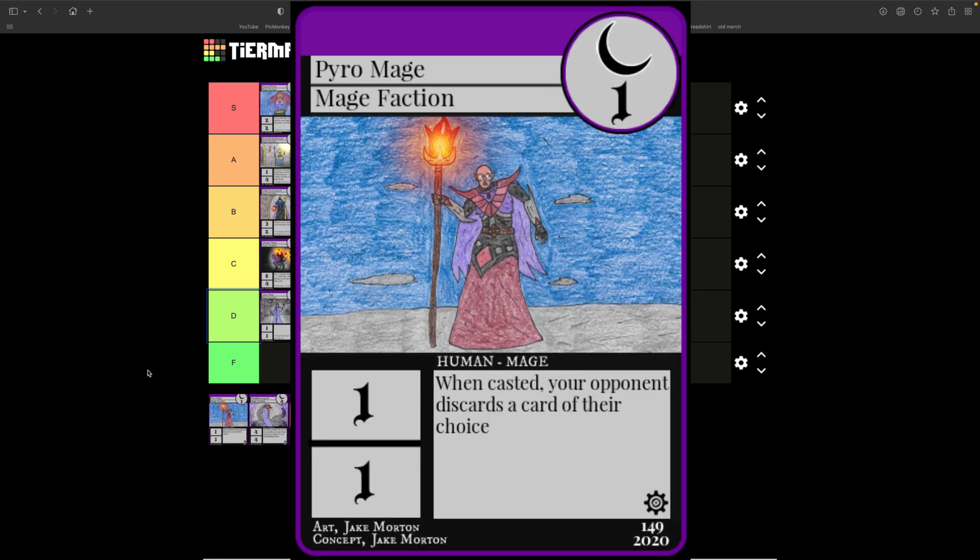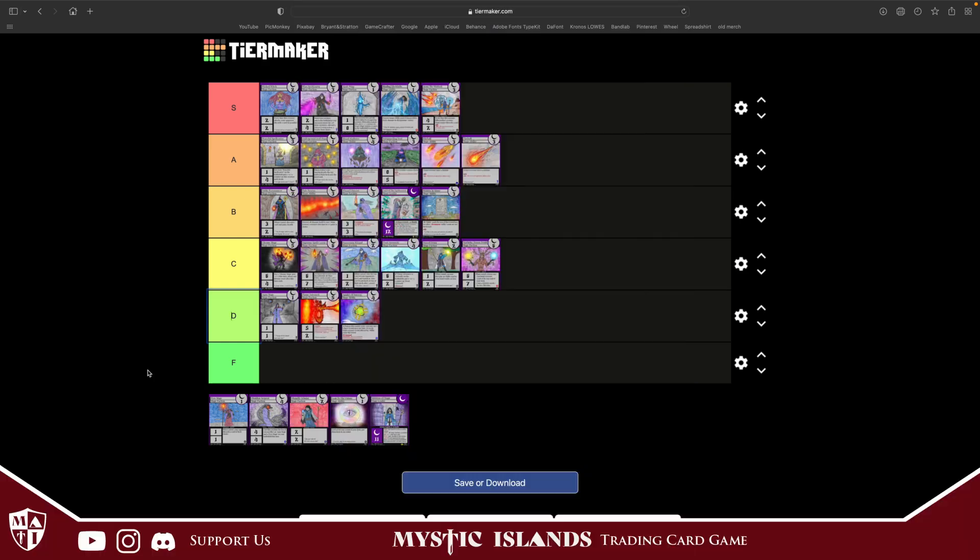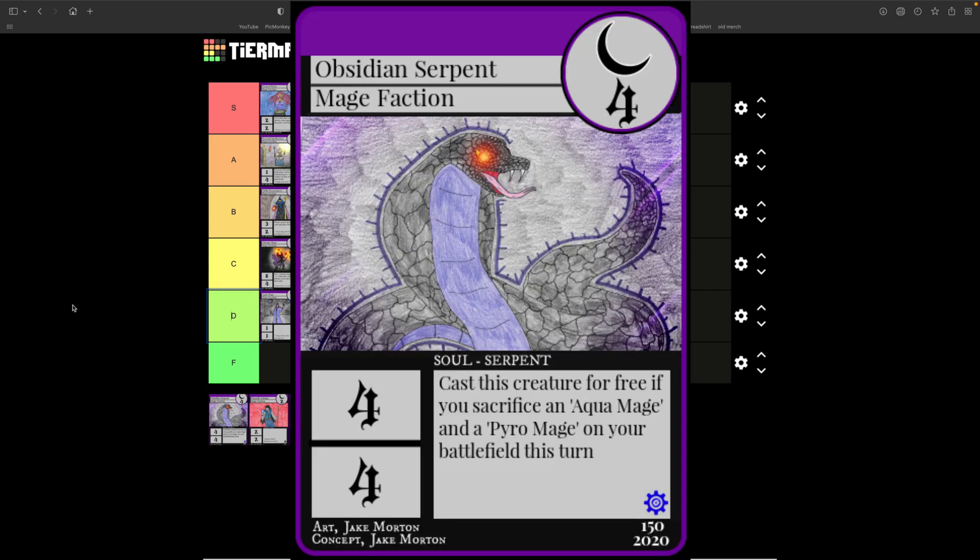Pyro Mage costs one, one attack, one defense. When this creature is casted, your opponent discards a card of their choice. Again with discarding cards — this one is actually half-banned, limited to two, and it is also an S tier card. The fact that you just get to strip your opponent's hand for casting a one-one is great.